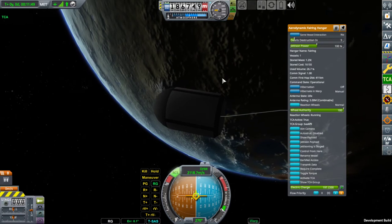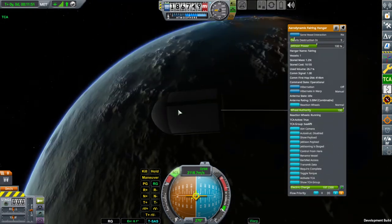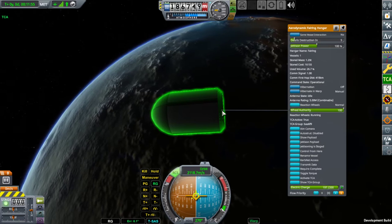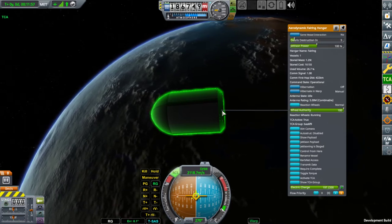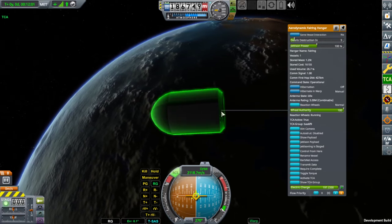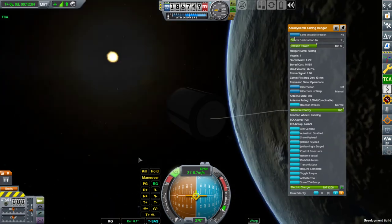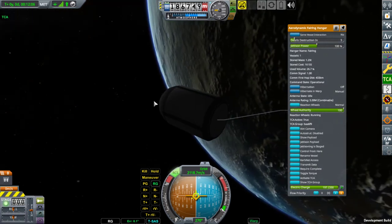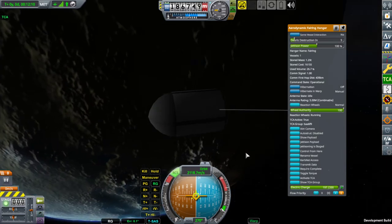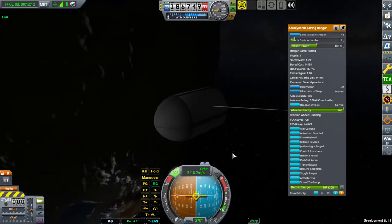This includes the petals and the base, if and only if the base remains the single part of the vessel. So if it is attached to something it won't explode. But in this setup nothing will be left from the fairing hangar — only the payload will remain.